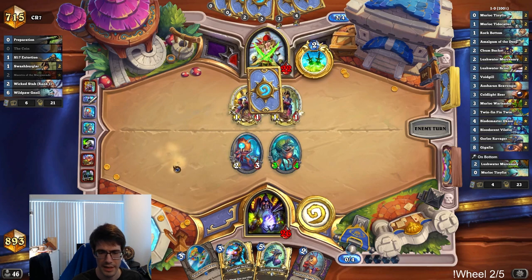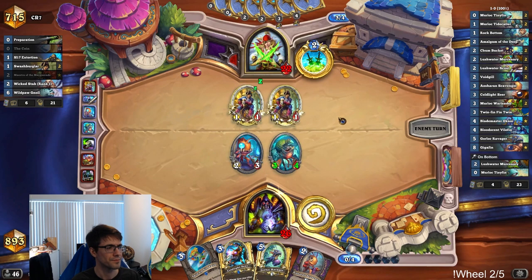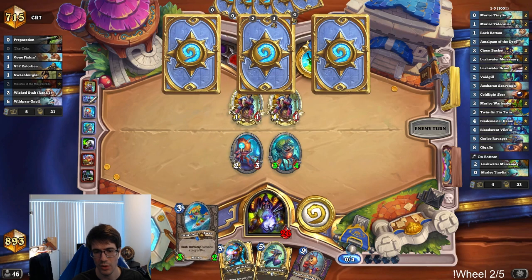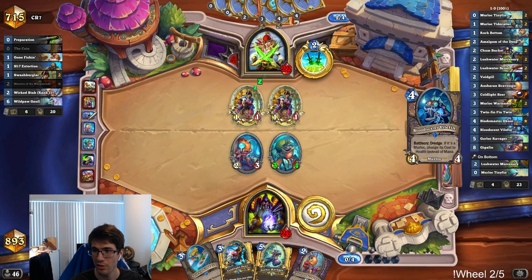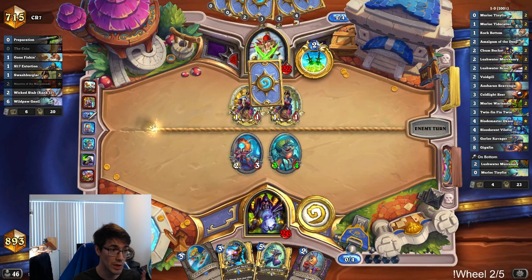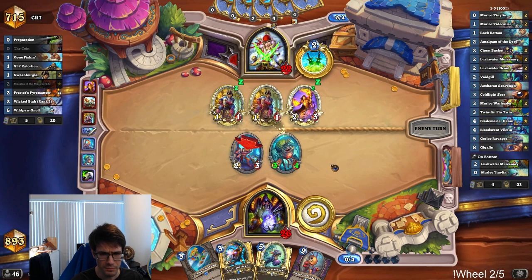Am I just shipping a Gorlock Ravager next turn? I kind of don't want to — it's not efficient in terms of stats; two plus three is better. Then I can high-roll Ravager into one of the Scavengers. We haven't even played a Chumbucket yet. Do I think Ravager can become a tier-two deck? I mean, these changes don't fix the problem that the deck has in terms of coming back on board — you have two Twinfin Fintwins and two Lushwater Scouts. But giving the deck a chance to high-roll with Scavenger and a cheaper Vilefin is actually huge. In the games we've played so far they've made such a difference — against other tempo decks, including Wild Pawn Gnoll decks, I'm actually winning on board just because of having those cards on curve.